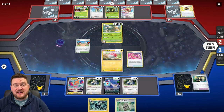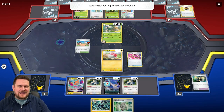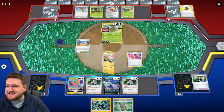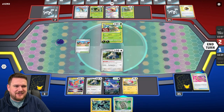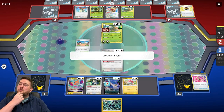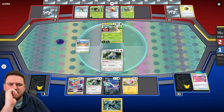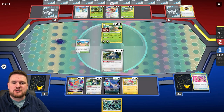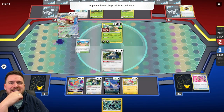Maybe that'll hurt us here. Let's Escape Rope. Our only hope now is that our opponent does not have a copy of Boss's Orders — if they don't, we'll win. If they do, it's very bad. All we can do now is just pass the turn and wait. It looks like we might have just whiffed, but I'll take that. We got pretty much all the things we wanted to do done — we attacked with Electrode and we attacked with Rotom V-Star. Now we just need to wait and see.